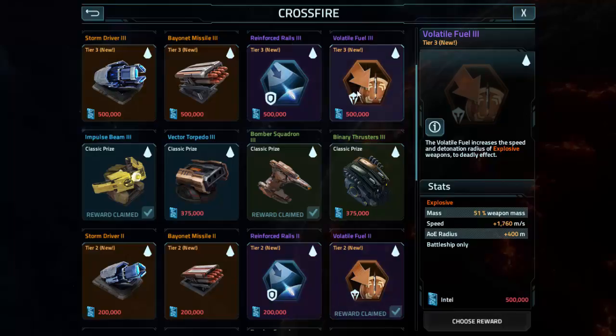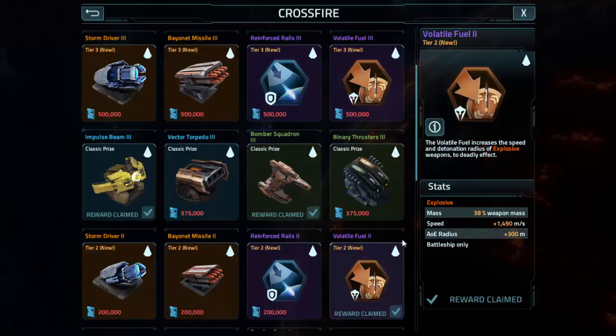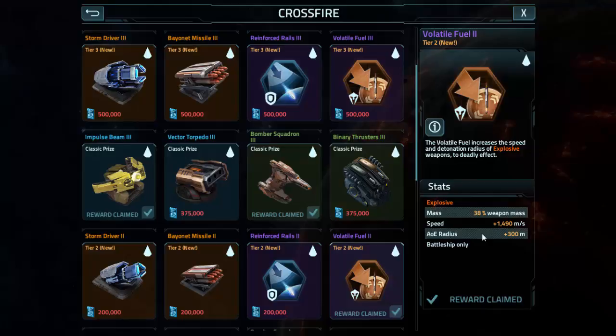If you think about it, it's 270 meters per second faster and 100 plus meter range. And the AOE radius on this thing — Warheads 5 is not even 300. This is better than Warheads 5, and it gives a speed boost. So this thing is already amazing in its own right.